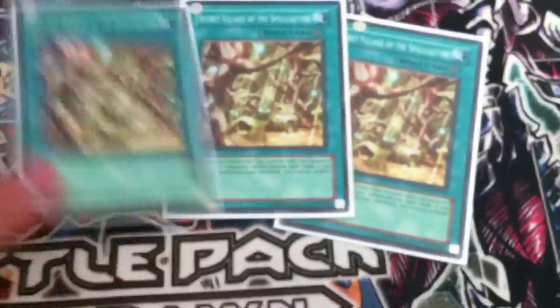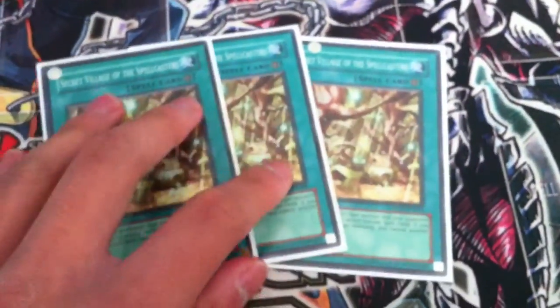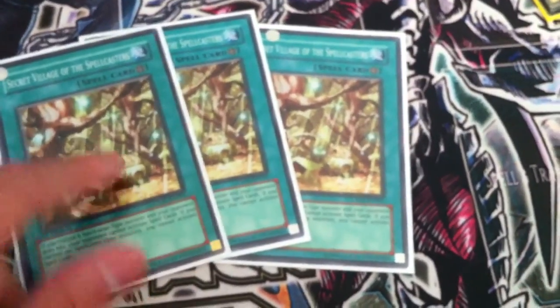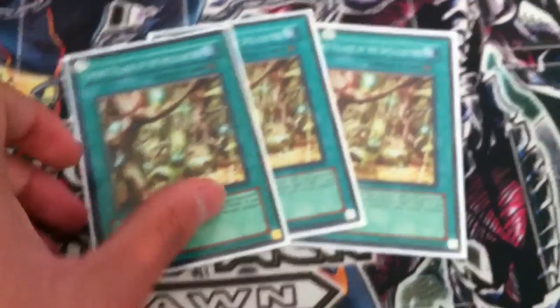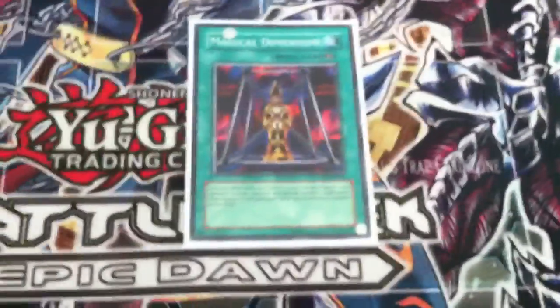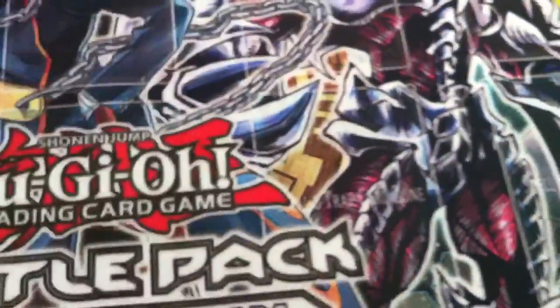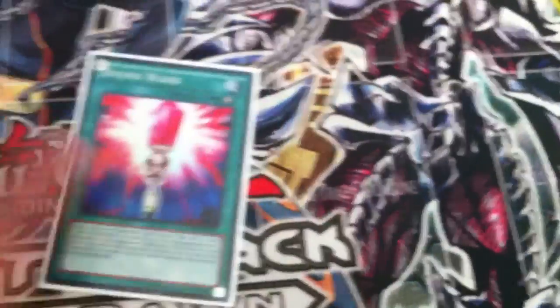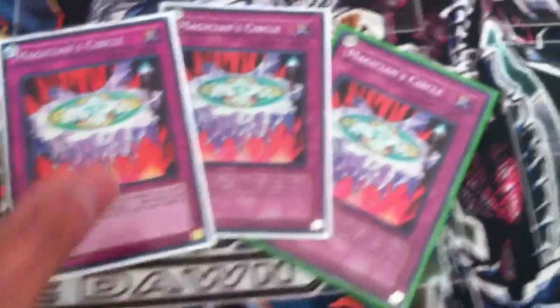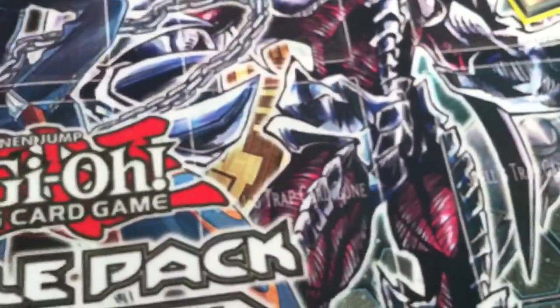Three Secret Village — I don't see many people playing this in the main deck, but some side it to lock down the opponent's spell cards if they don't run Spellcasters. Two Super Magical Dimensions from the Turbo Pack, two Bound ones, and three Magician's Circle for the traps.